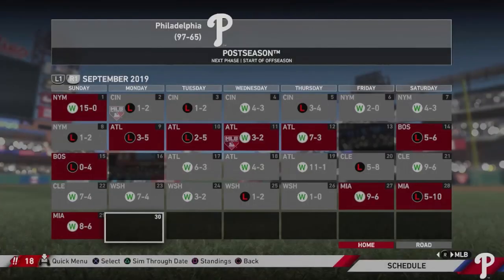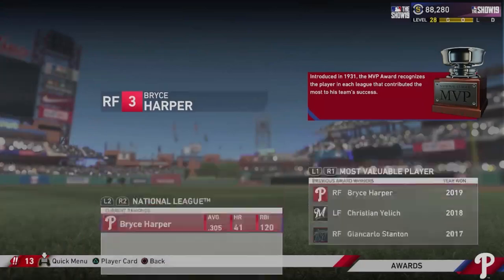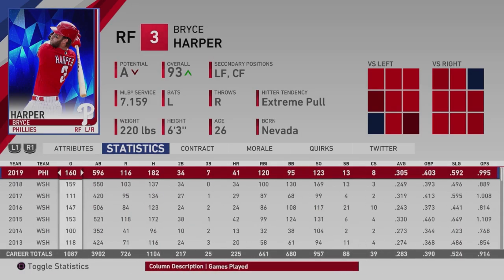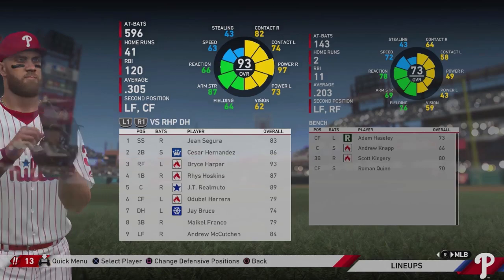The Phillies made the postseason as a wild card team. Bryce Harper had the best slugging and best OPS. He won the MVP and the Hank Aaron Award. His overall went up to a 93. Looking at his season stats: .305 average, 41 home runs, 120 RBIs, almost 100 walks, 123 strikeouts, 182 hits. Really solid season - hitting above .300 from a superstar right fielder. He struggled at the start of the season in real life, so Philly fans would be really happy with this output.